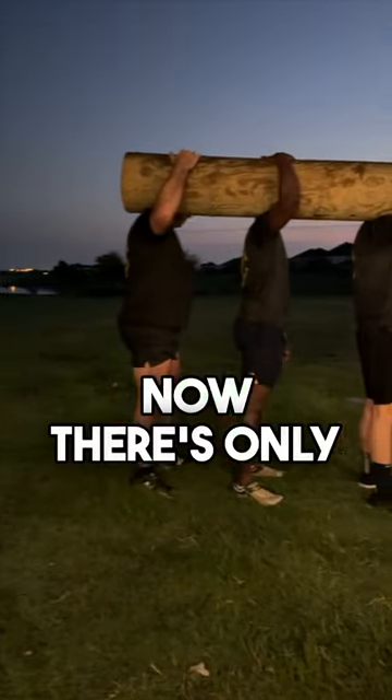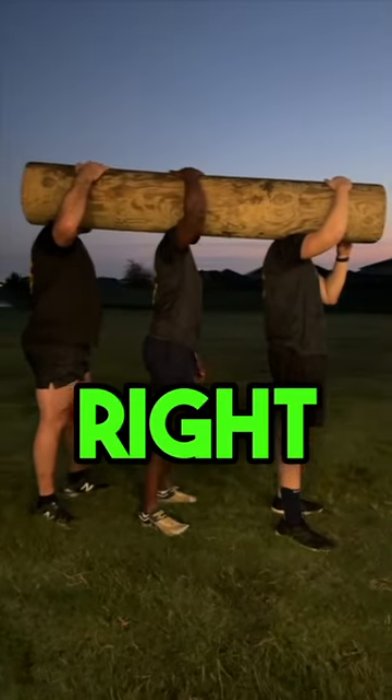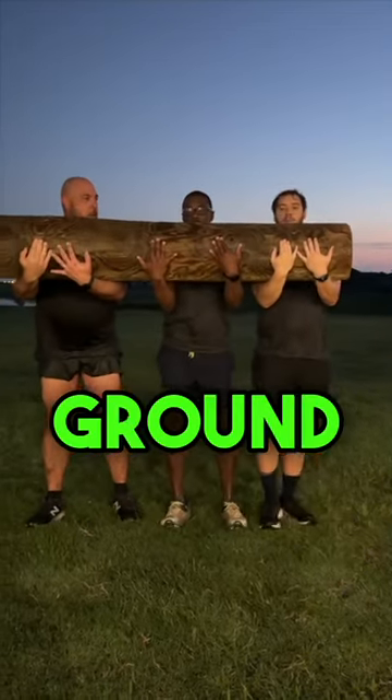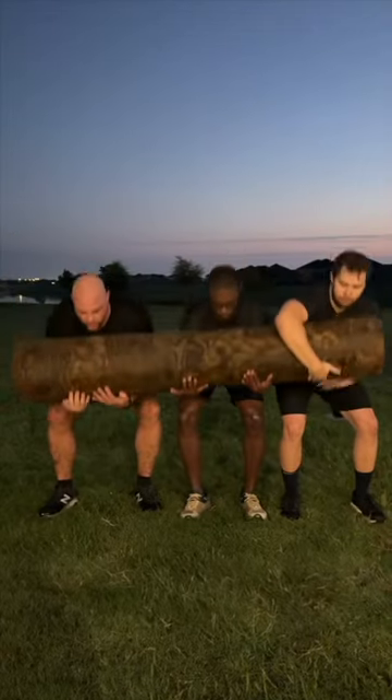Okay, you guys want to demo how to bring it down? Now, there's only one way to bring it down, and they're going to show you how to do that. All right, platoon, we're going to rotate to our right and bring the log to our chest on three, two, one. Down to the ground slowly — do not drop it — on three, two, one.